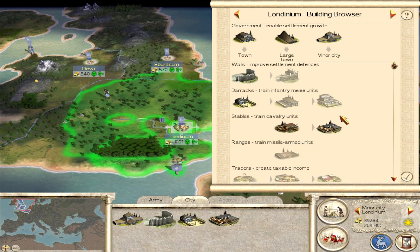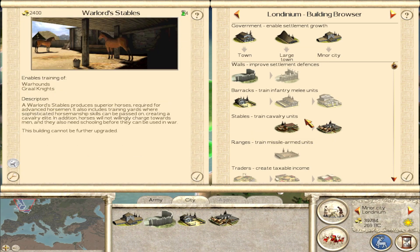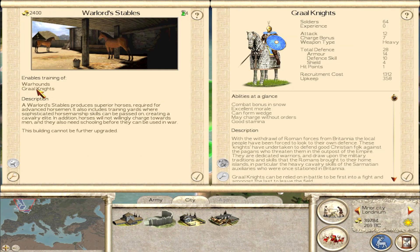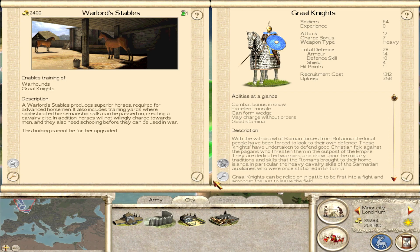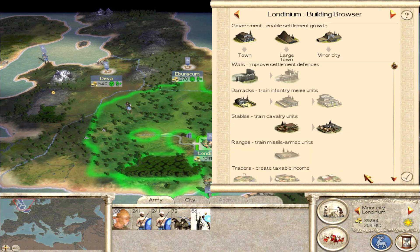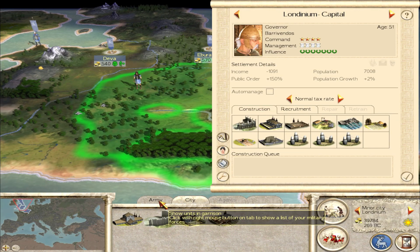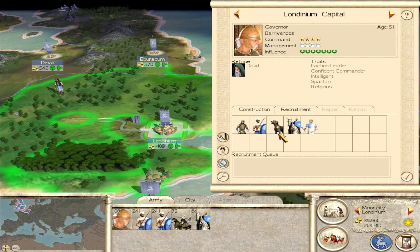Back inside the game with a few console commands I've managed to get my city up to a minor city and build the warlord stable nice and early, meaning we have access to the Grail Knights. There we are — unit card looking absolutely resplendent. We do have a description; I've left it just as it was. And on the army screen you can see the unit card looking great at the bottom.